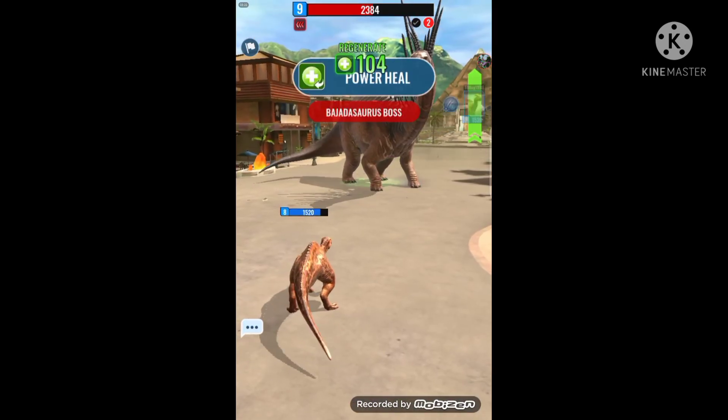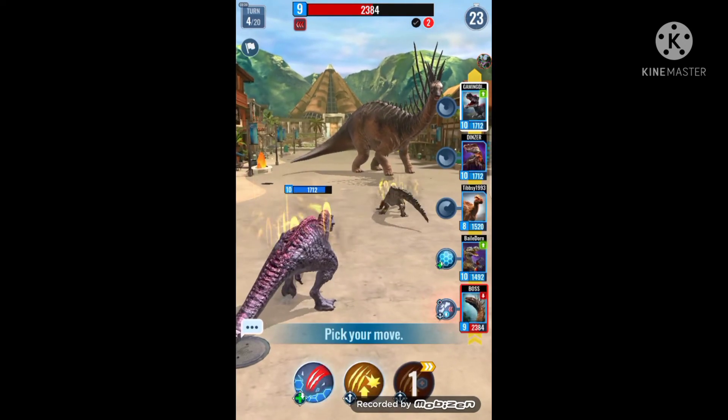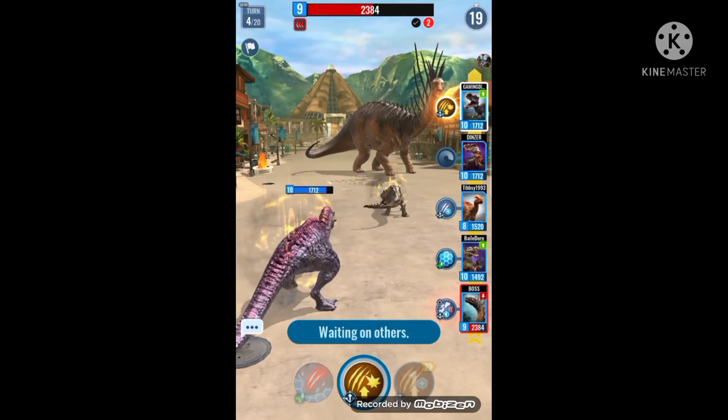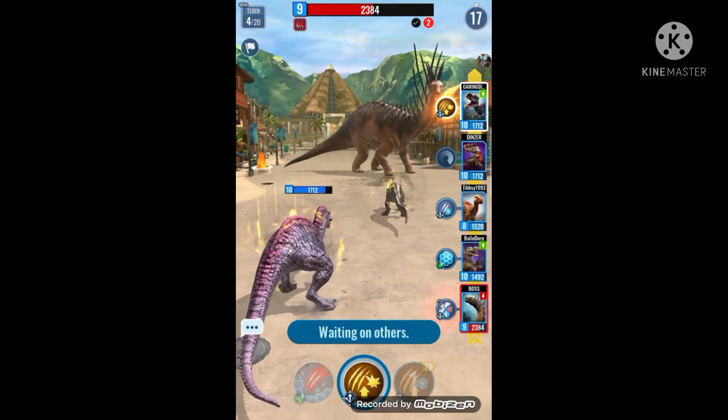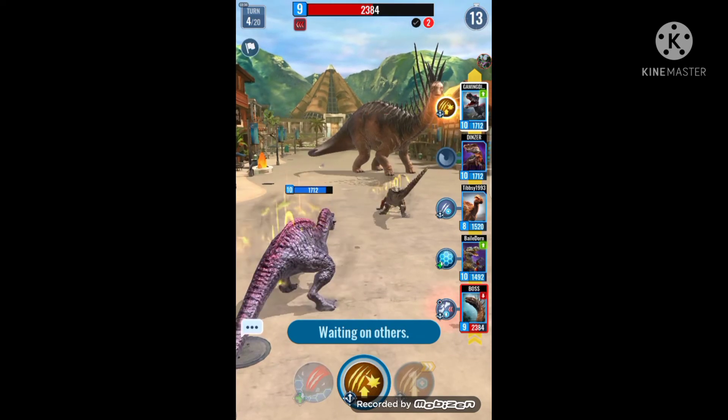Keep the DNA until you actually need it. When you need coins you can earn them through achievements and daily missions. Don't waste your DNA on useless creatures — save it for when you really need it.